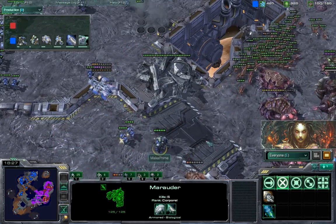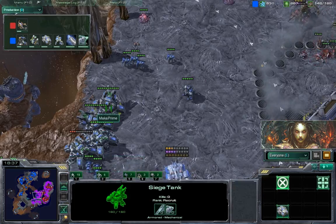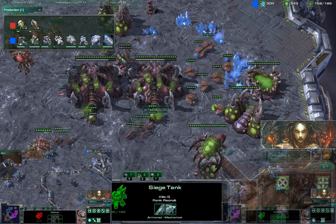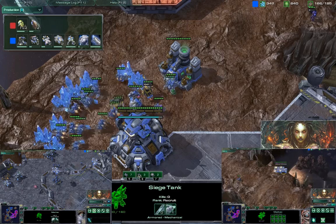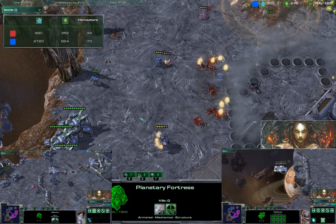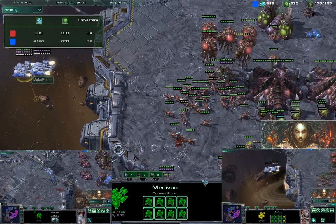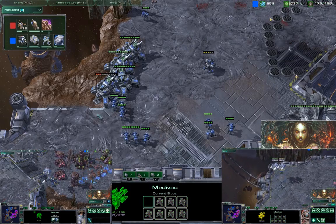Here comes a big wave of zerglings going to surround and kill these forces really quickly. Meanwhile the bulk of forces is slowly being placed with lots of siege tanks, containing the Maga to two bases. His main base still has some minerals getting mined out slowly but it's fine. Maka Prime is profiting from his third base working fine income-wise — 70 harvesters against 34, the Maga is not in a good position. Another drop going down on the main base — beautiful play by Maka Prime, keeping the Maga on his toes and containing any advance.